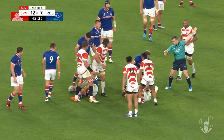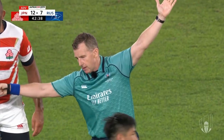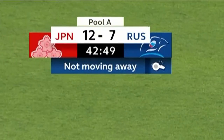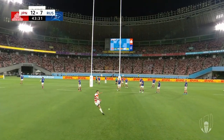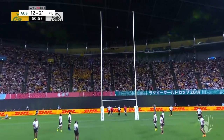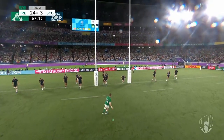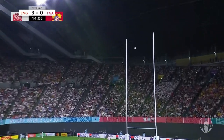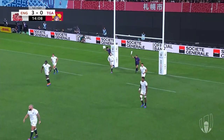When a team infringes on certain rules of the game, a penalty kick may be attempted by the non-infringing team. Unlike the drop goal, a penalty kick is taken from a kicking tee. The ball must go over the crossbar and between the uprights — just like the drop goal — to gain three points.